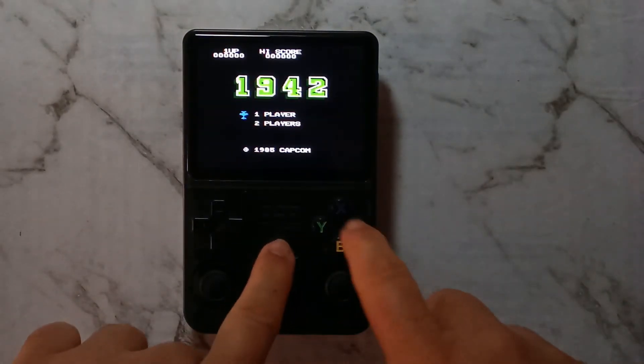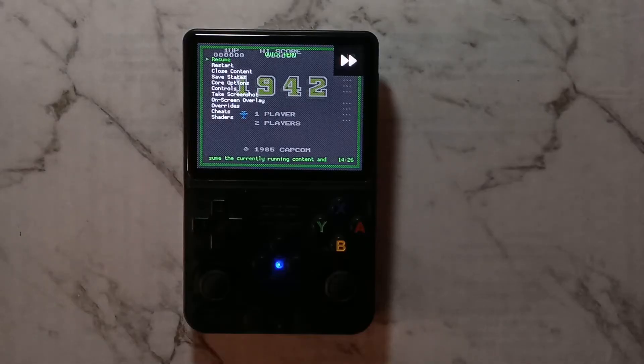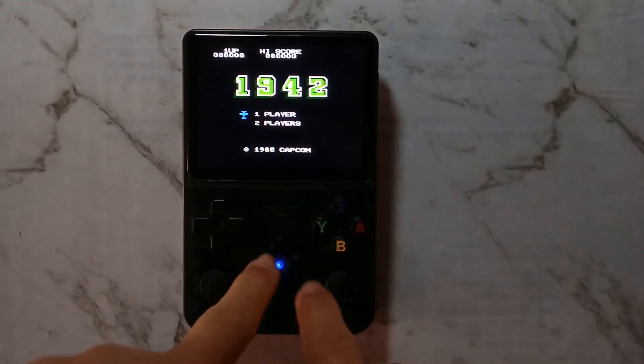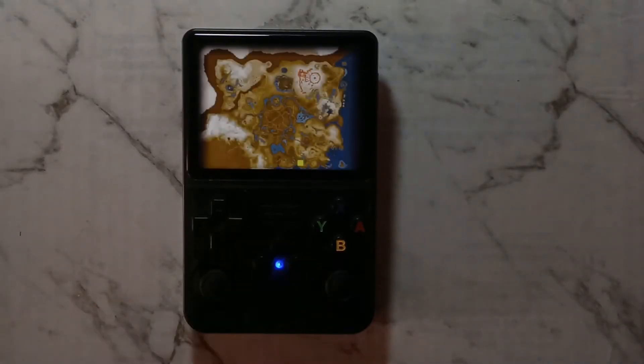To bring up the Retroarch menu, hold function and press X. To get out of the Retroarch menu, simply highlight resume and press A. To exit the game, hold function and press start twice.